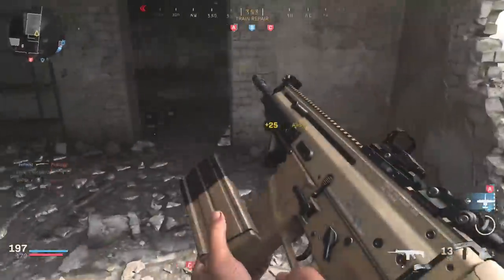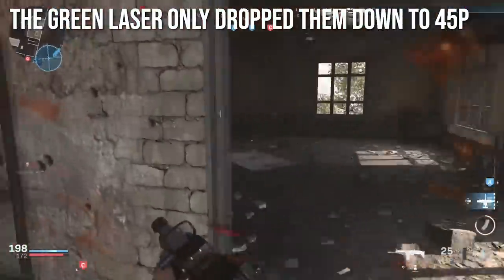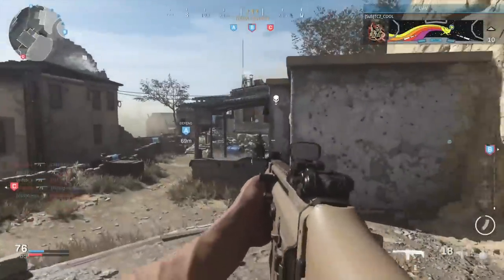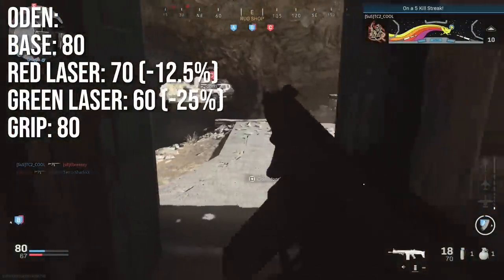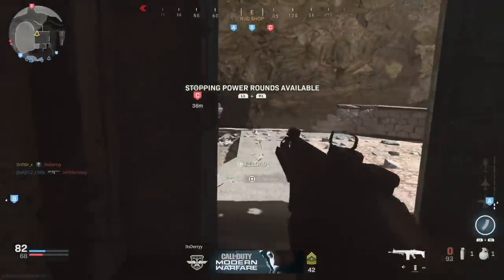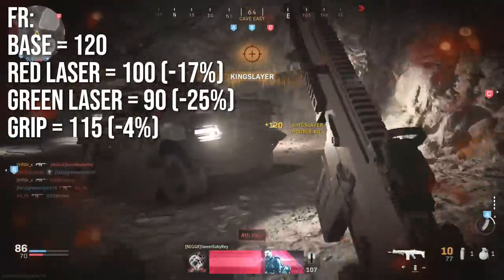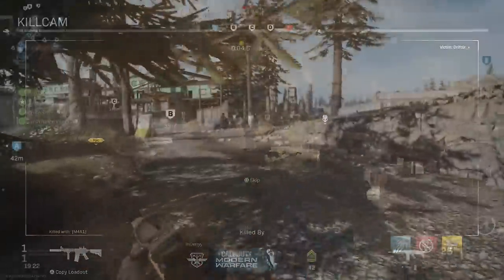The green laser only dropped that group of assault rifles down to 45 pixels — so about minus 10% radius — which is a much smaller change than I was expecting. However, the wider assault rifles behave differently. The Odin has a base of 80; the red laser brought it to 70 — minus 12.5% — and the green laser brought it to 60 — minus 25%. On the FAMAS, base is 120, red laser is 100, green laser is 90. The Merc foregrip only made about a 4% difference, so that foregrip effect is very, very tiny.